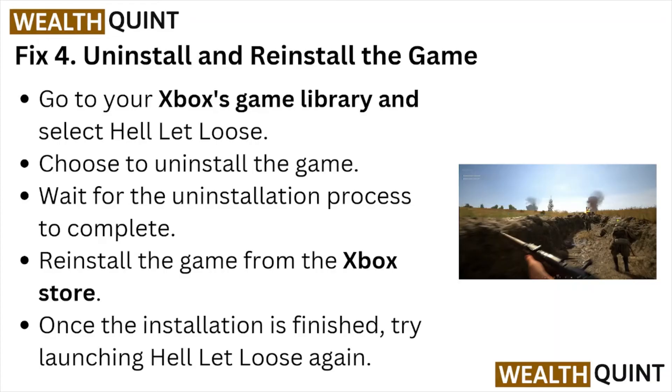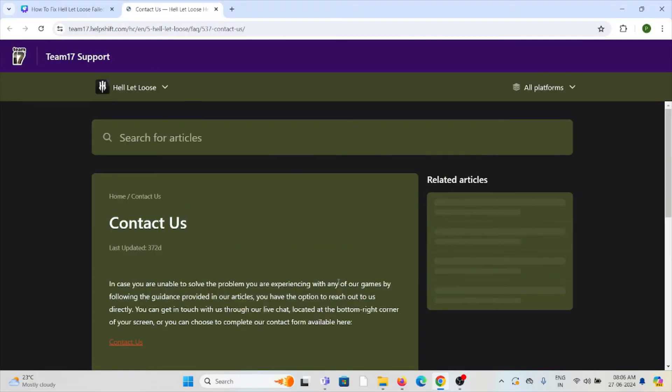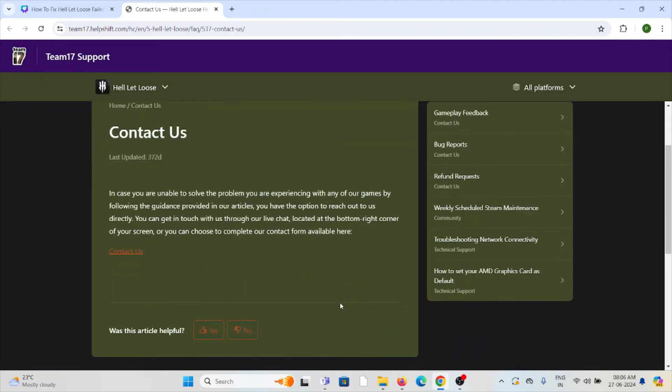Fix number five: contact the Hell Let Loose support team. These fixes have been reported by players, but the issue may persist due to ongoing server or connectivity problems on the developer's end. If the problem continues, it's recommended to contact the support team at team17.helpshift.com.